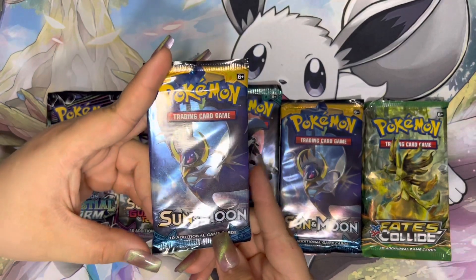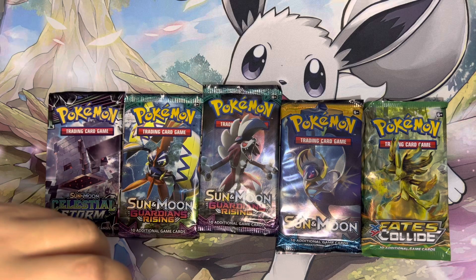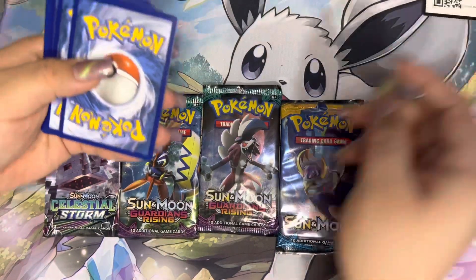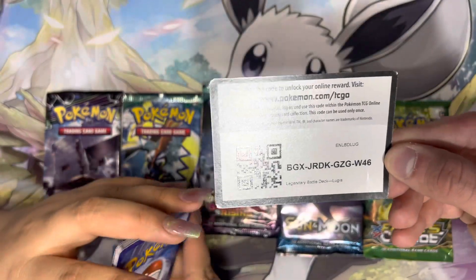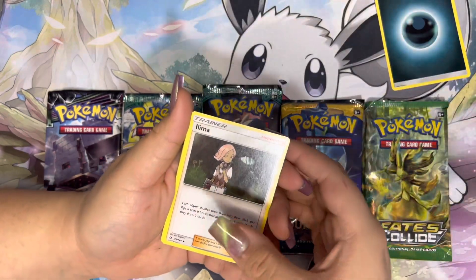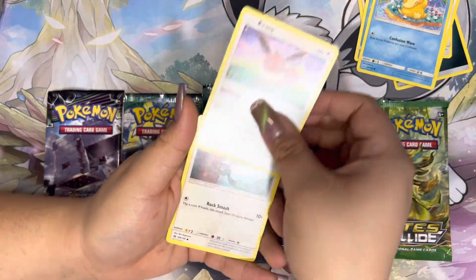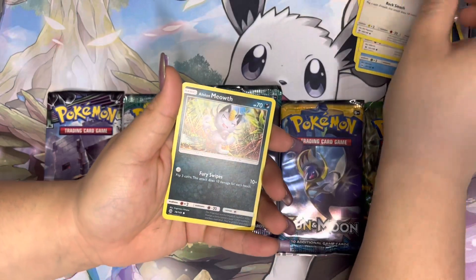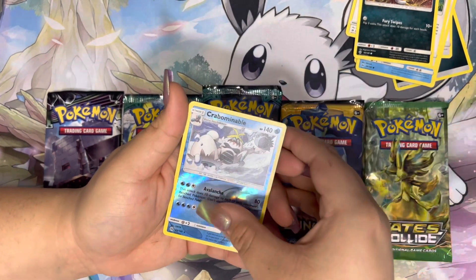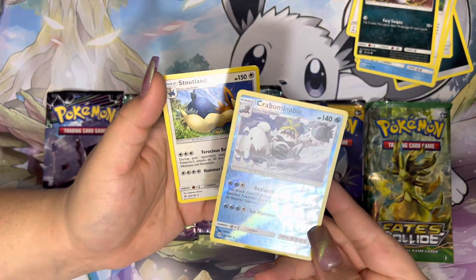Starting with the Sun and Moon base set. It's four to the back — I haven't opened Sun and Moon or XY in a long time but it should be four. Here we go with the code card. So we have: Dark Energy, Eilema, Spinda, Arachnid, Spiro, Psyduck, Eevee, Picky Peck, an Alolan Meowth, a Reverse Holo Beartic, and a Non-Holo Stoutland. Not a bad start! These holos are actually really nice — they have a little water effect in the back. Super cool.